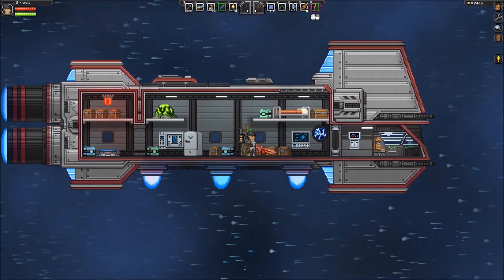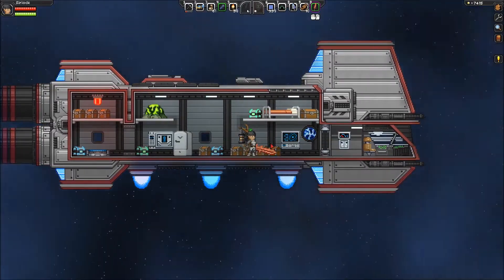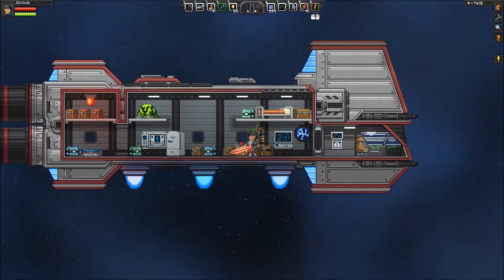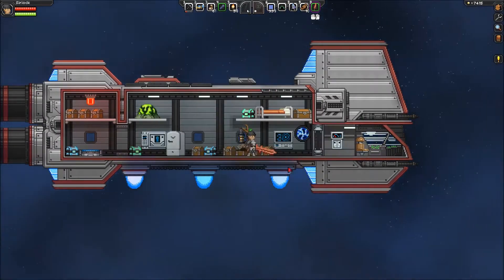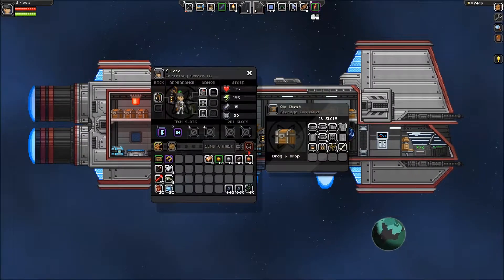So I filled most of these chests. I got all this stuff here that I plan on using in particular rooms. This is just kind of generic stuff — some items, more items, and more items.